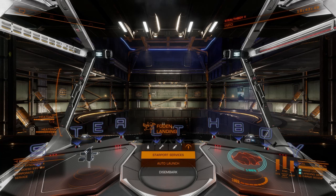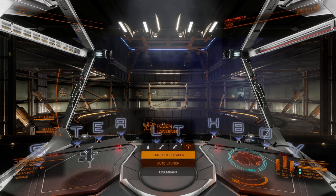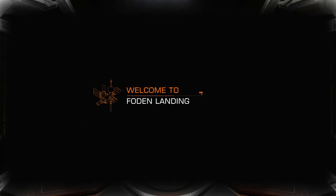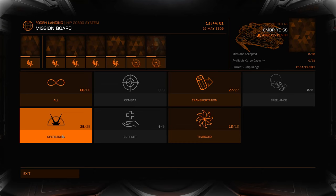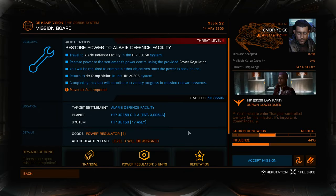Once you've found a system in the Invasion state dock at any starport or outpost and check the mission board. As the system is under lockdown due to the invasion state many services aren't available and this includes the option to disembark your ship on foot. You can find these missions on the mission board on your ship under the operations category. This is a typical AX restoration mission. Once you've found one you want to try, accept the mission and it's time to head out.